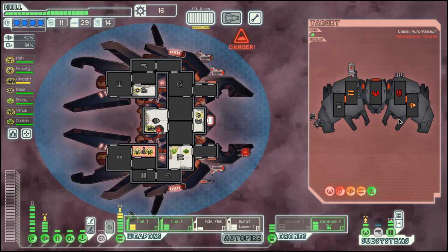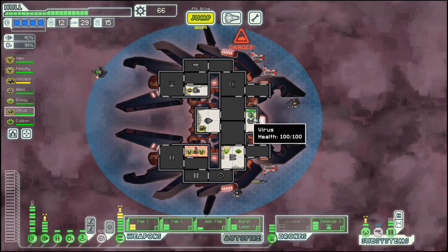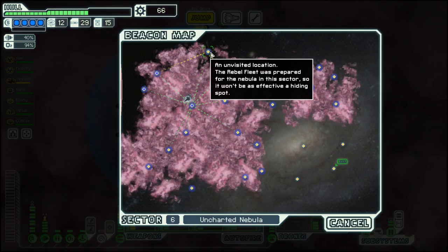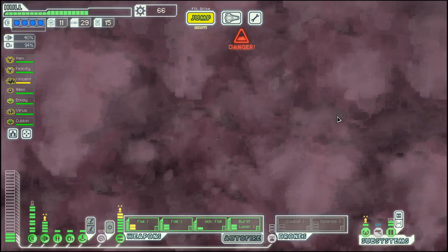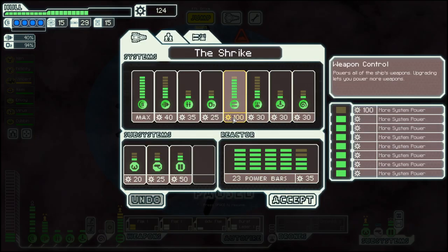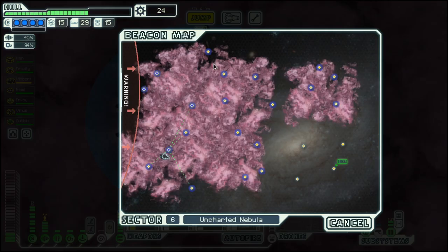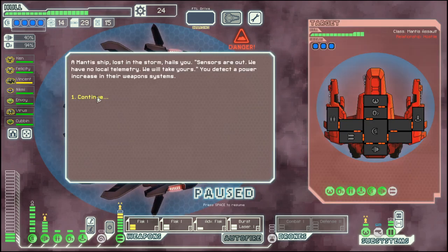And this should get rid of the rest. Let's go down first so we can get away with a few more jumps. We need a little power, and we can switch out the weapons.